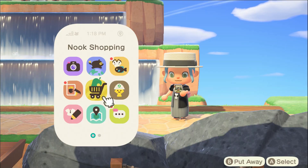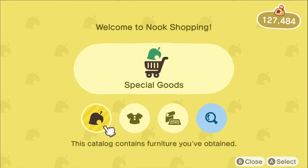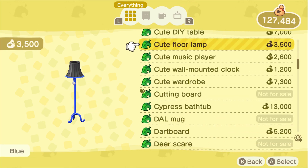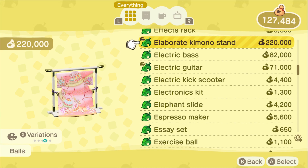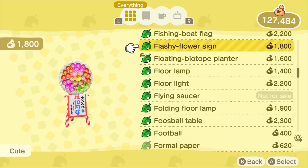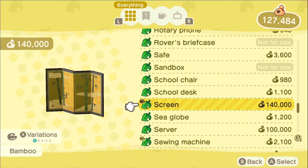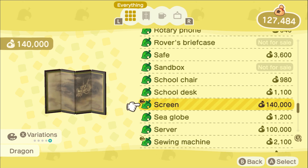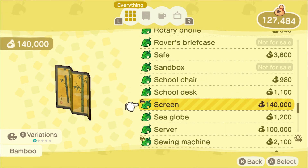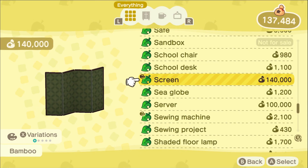Now we're back at home. If you don't have the Nook Shopping app, you can go to Resident Services and use the little kiosk there. We're going to go to the symbol that contains all the furniture we've obtained. If I come down to the elaborate kimono stand, you can see that I now have more than the one variant — I now have all of the different elaborate kimono stands. I can also check to see if I got the screens, and you can see I now have access to all the different screens, not just the dragon one. I'll select one and purchase it — and just like that, the screen will arrive in our mailbox tomorrow.